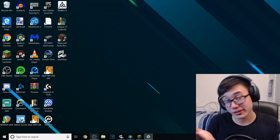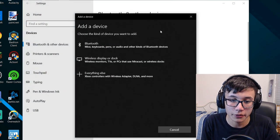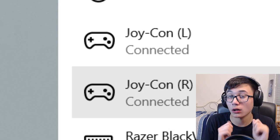Here we are at my desktop. The first thing we want to do is figure out how to hook these up to a PC. It's actually pretty simple because Nintendo Switch joy cons connect via Bluetooth. If you have a Bluetooth chip in your PC or a Bluetooth-to-USB dongle, setting these up will be a cinch. Press the black pairing button on the side of the joy con, the lights will flash to indicate pairing, then go to Bluetooth and other devices in your Windows settings, add a Bluetooth device, and connect.